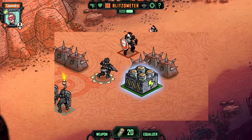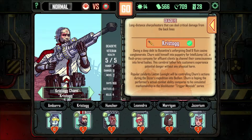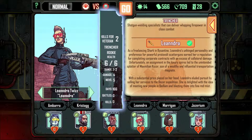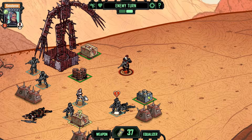But it'll cost you power cells, and those suckers aren't easy to come by. Your crew is divided into four classes of uniquely skilled combatants, each with its own distinct set of weapons, armor, and range. Choose your away team with care — every step into Bedlam could be your last.